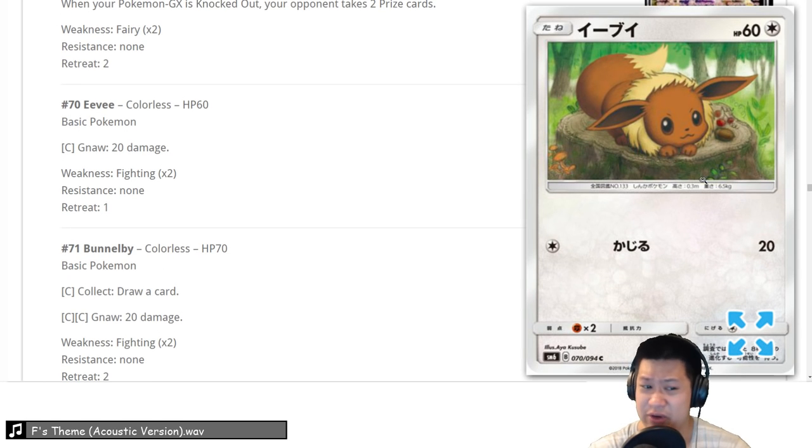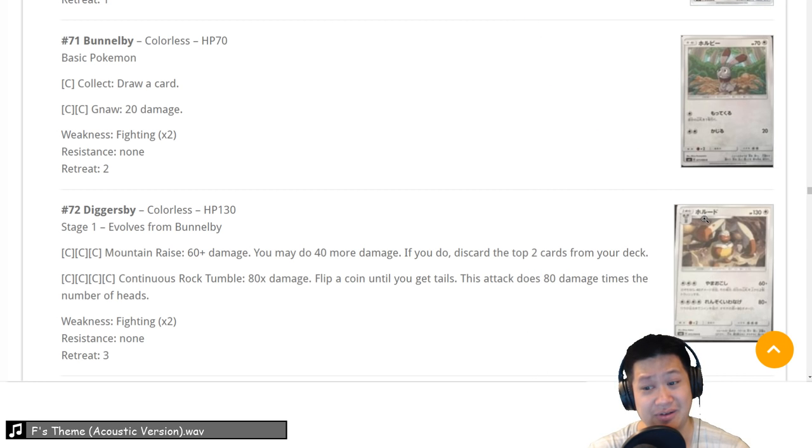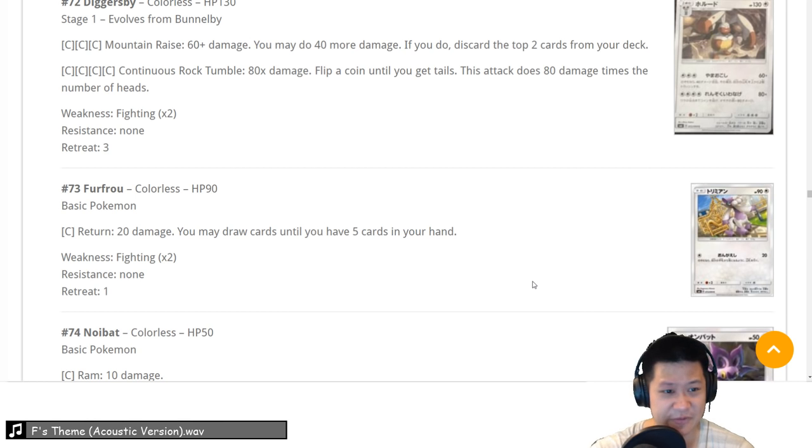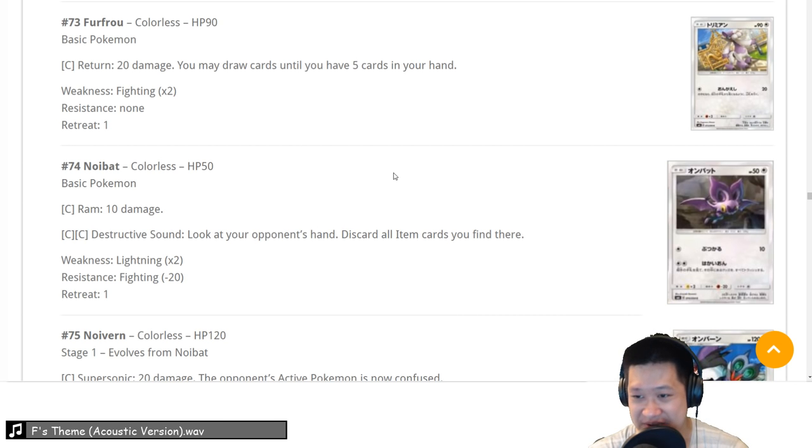The current Eevee — you evolve instantly when you attach an energy, instantaneous. This Mudkip line is one of the worst. You're really popular — no, this is about a 2. Fur Coat — no, this is one you wouldn't put in your deck, waste of bench space and deck space.